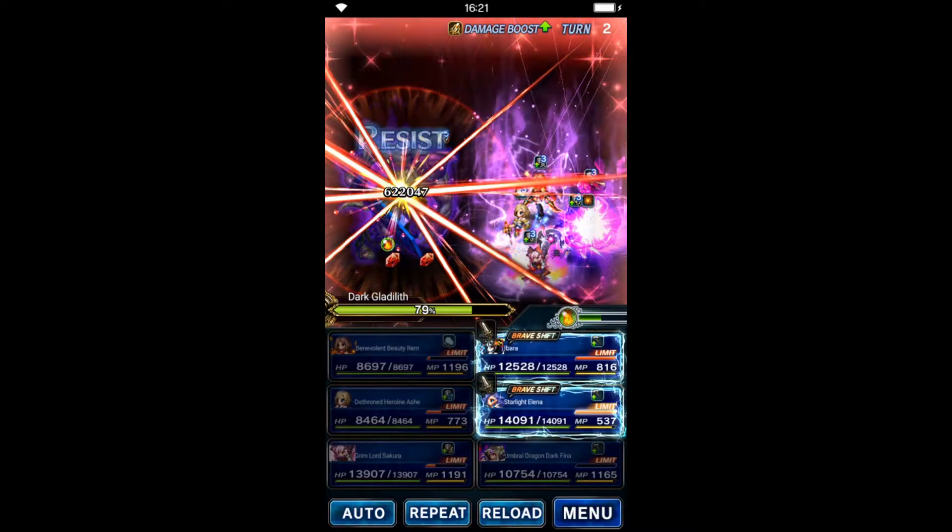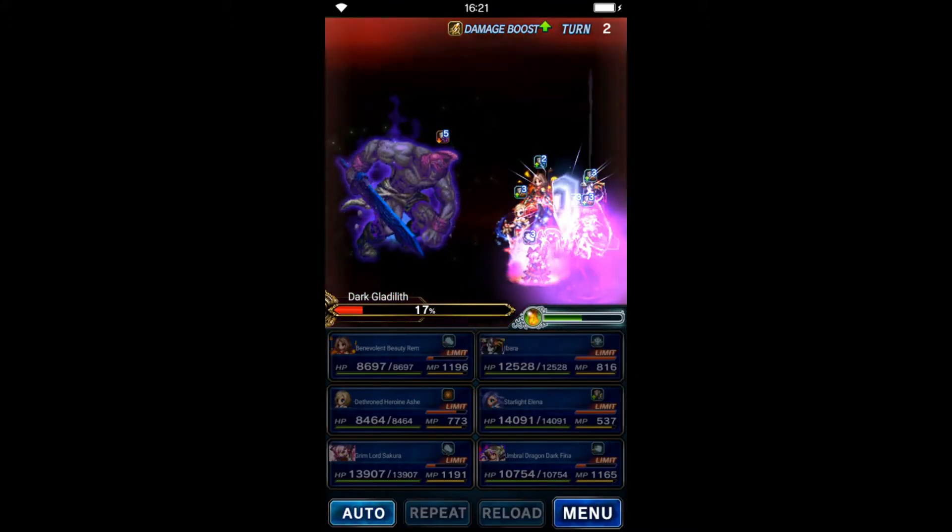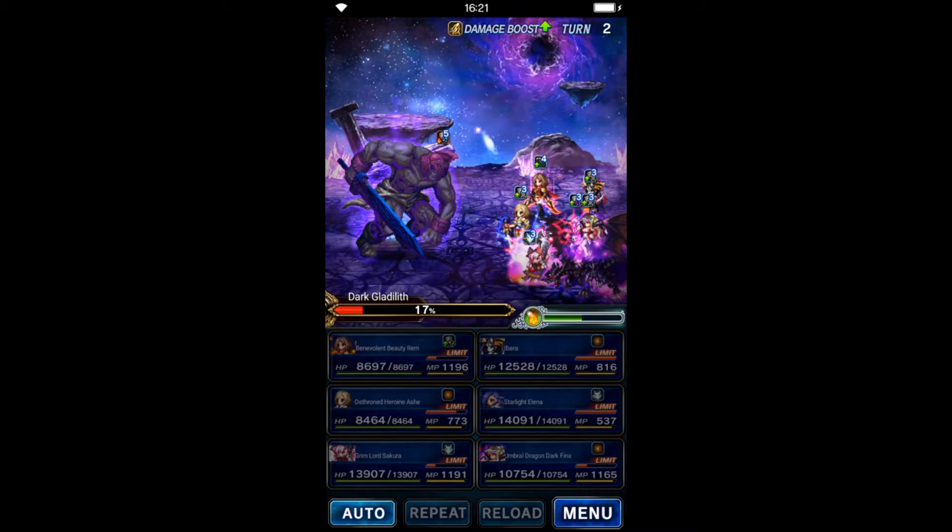Behemuda Fina uses her limiter to amplify the skill. Starlight Elena and Ibarra don't have anything to do here, so we guard them.